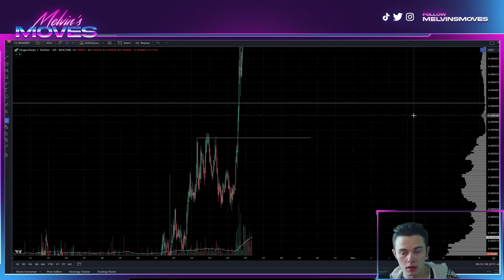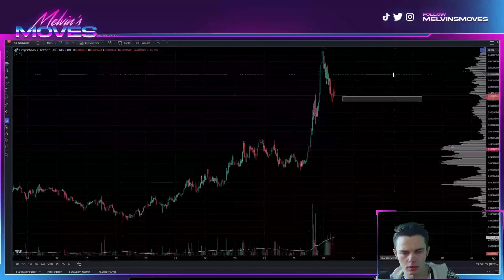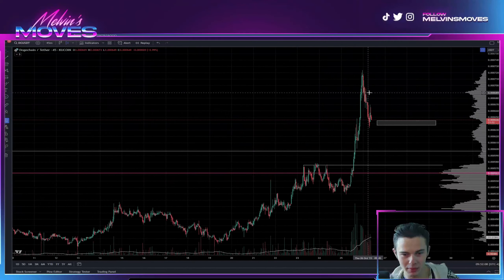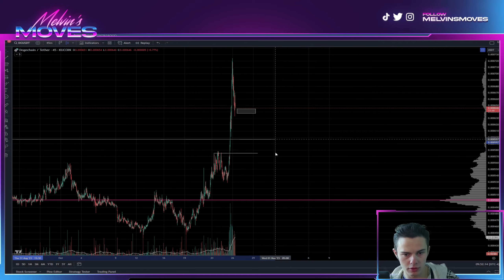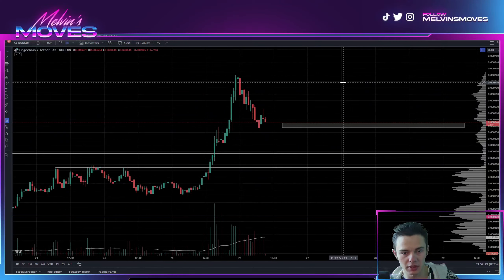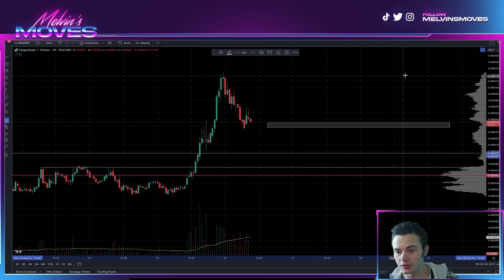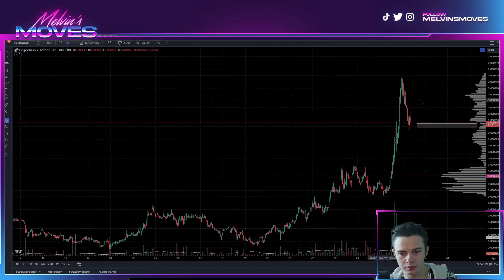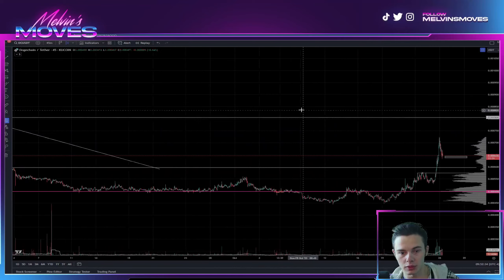So that's what we'd be looking for on the downside. I'd be looking for around 0.000597 and then around 0.000575 if we don't break through here. That being said, should we look for more upside from this point on?